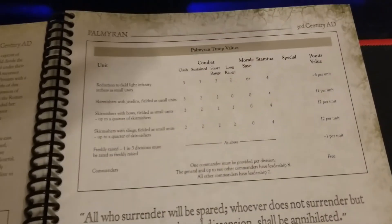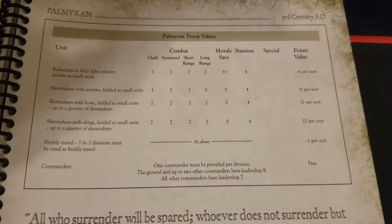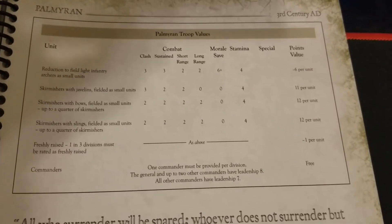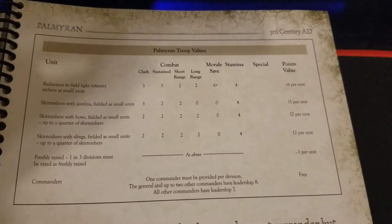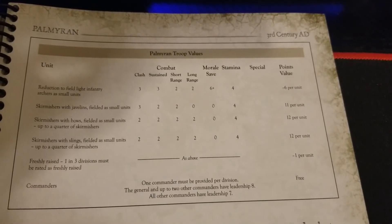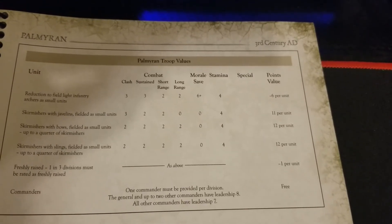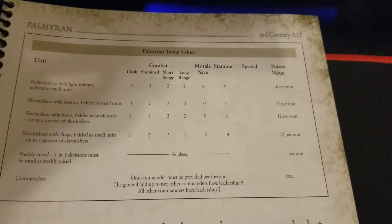The light infantry archers can also be taken as a small unit for a solid discount, keeping a range of 2 which is plenty since you don't need them in combat. For skirmishers we have a decent package: javelin, bow, and slinger options — with bows and slingers up to a quarter of your total skirmishers at 11, 12, and 12 points respectively. Having some longer-range skirmisher options is a good way to go.